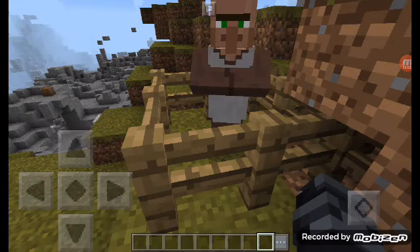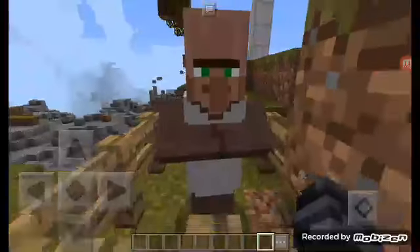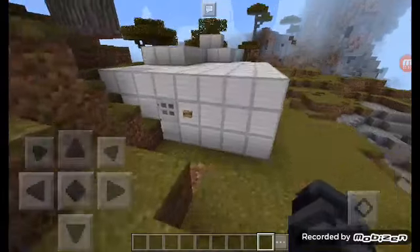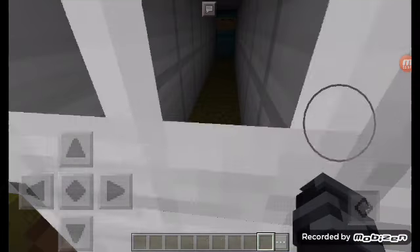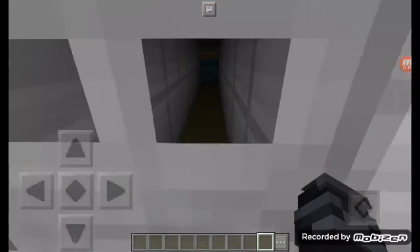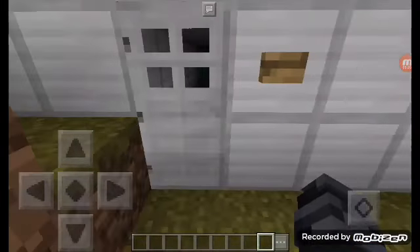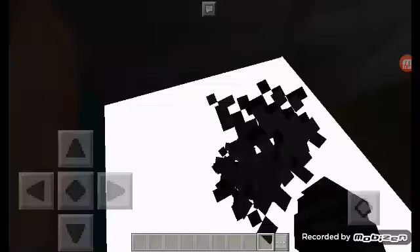Hey there Mr. Villager, it's a nice day we're having right? What's this? I didn't see this before, but what's inside it - is that diamonds? Three diamonds! I want some. Oh no, oh no, oh no - what do I do?